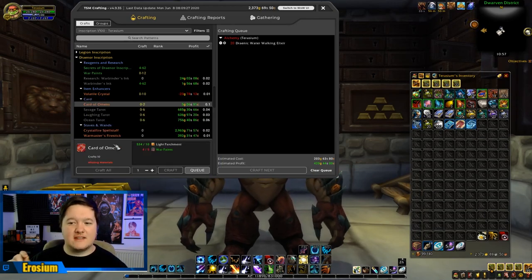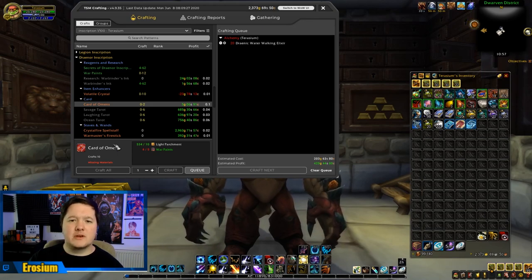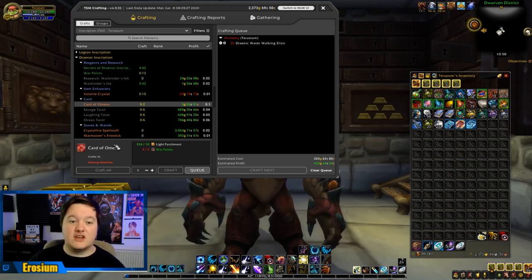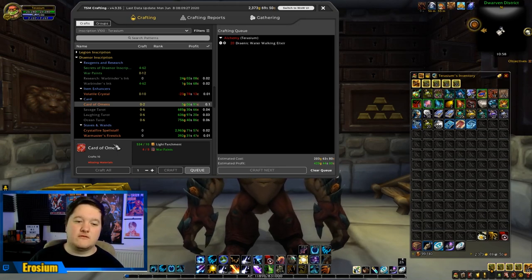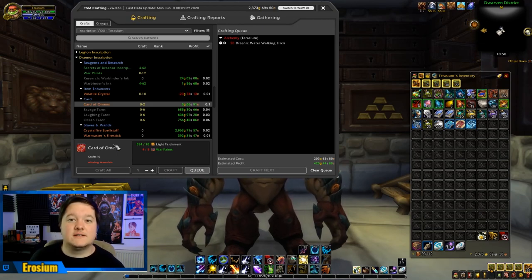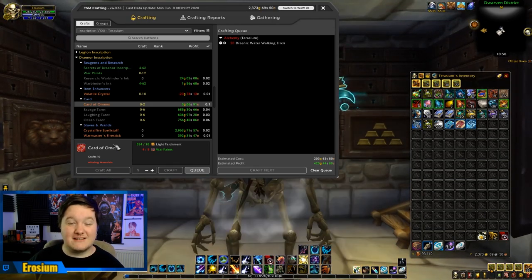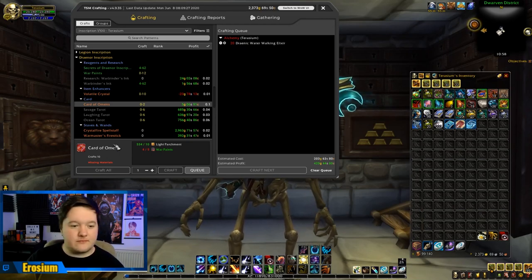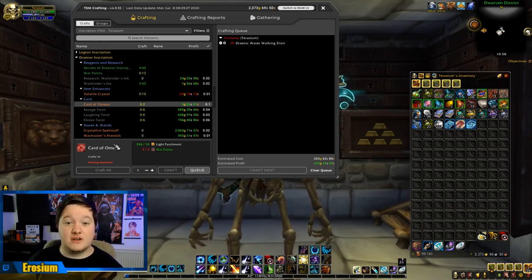You right-click the cards to flip them. Upon flipping, it gives you a chance of getting a very common card or a very rare card. The very common cards are like 50 copper, but it goes all the way up to 3,000 gold worth of card - though you've got a really low chance of getting that 3,000 gold card. The more alts you're doing this daily craft on, the more chance you have of getting that 3,000 gold card. That's why I make nine of these, which is technically 90 cards.